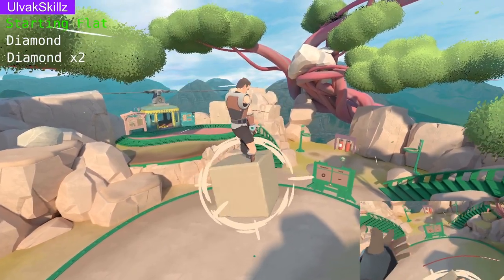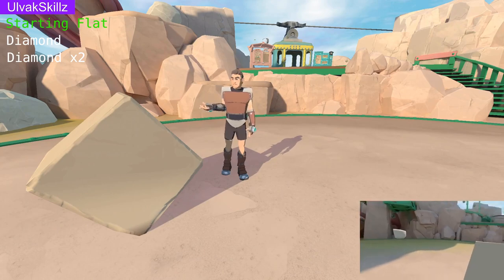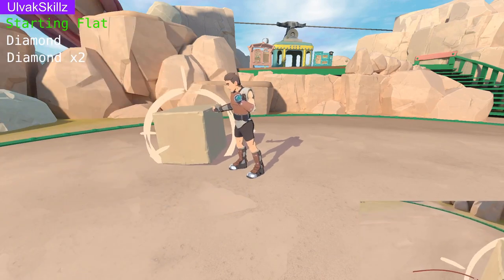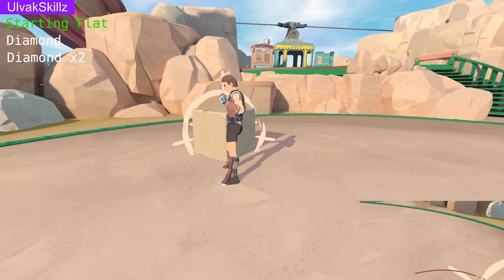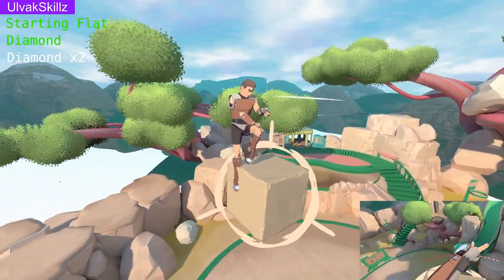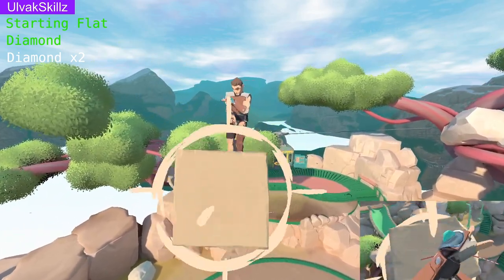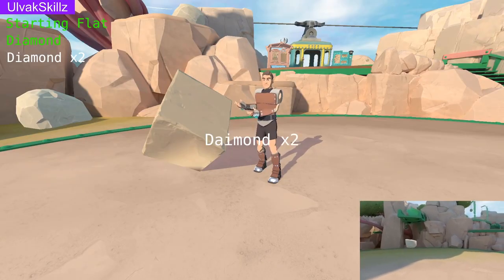First one, pretty simple. Now, the diamond. Notice how the edge I would stand on would be the corner, but if I pull my hand slightly forward at a 45 instead of directly above, it flattens out. And now the diamond.